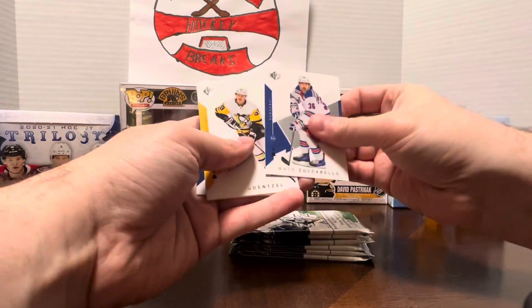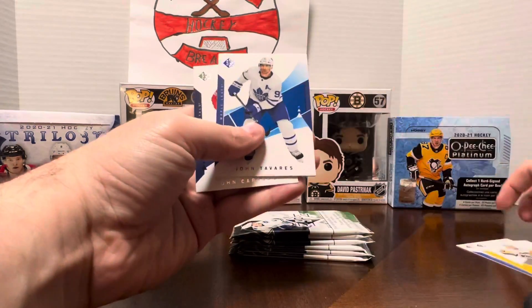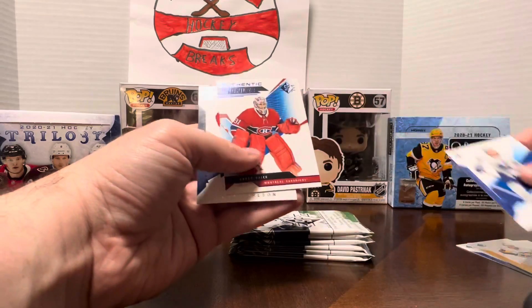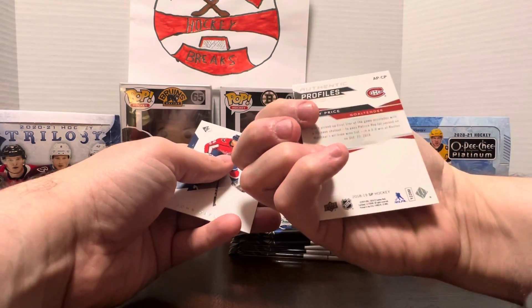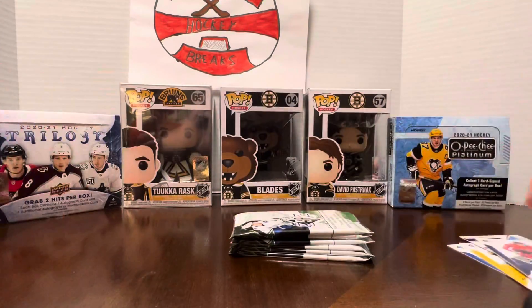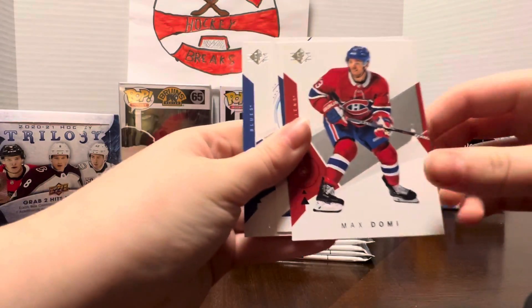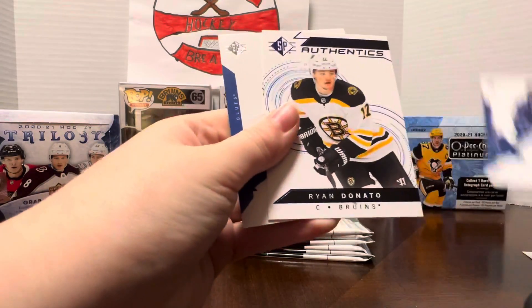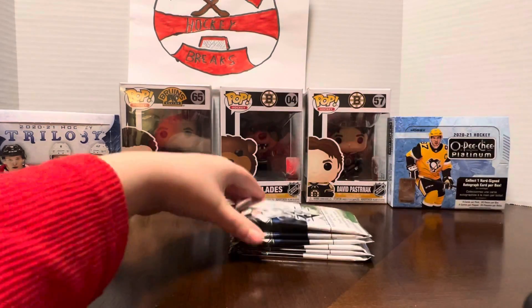I'm unstacking them. Matt Zuccarello. Jake Gensel. John Tavares — that's nice. Carey Price Authentic Profiles — that's pretty cool. I appreciate Carey Price, as much as I hate the Canadians. Alex Debrinkit. Max Domi. Brock Besser. Another one in Donato. And a Colton Perriaco.